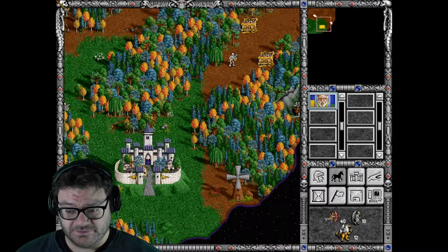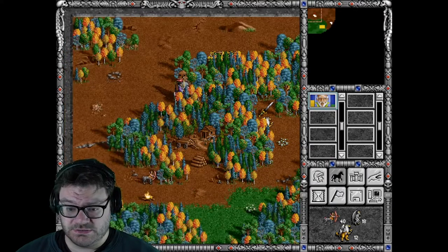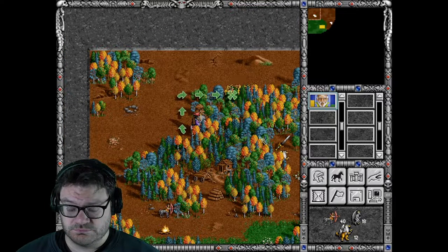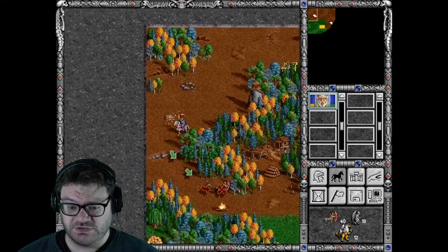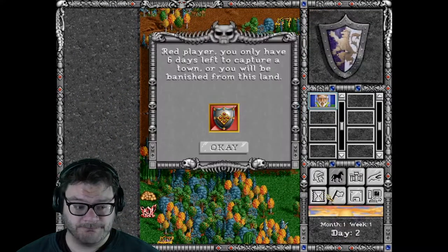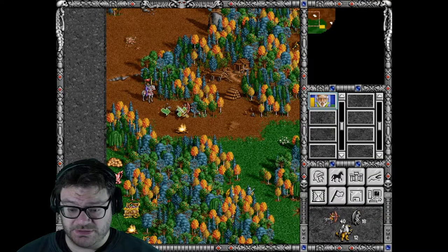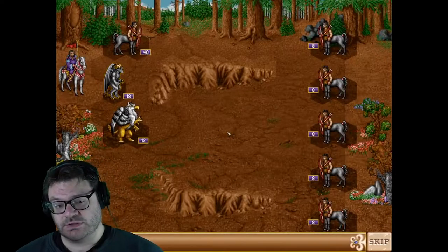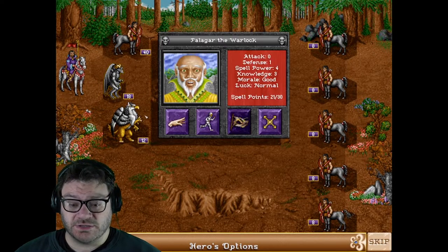There's the castle. We might not have time to collect those resources. Let's go. Red player, six days left. Yeah, big map. That's good. I like big maps — the bigger the maps, the more fun they are, in my opinion.